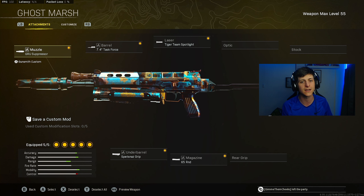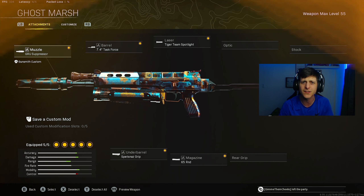Here's the build: Guru Suppressor, Task Force Barrel, Tiger Team Spotlight, Spetness Speed Grip, and the 65 round mag. Try it out for yourself. If you're new to this channel, hit that sub button, crush that like button, and enjoy the gameplay — let's get right into it.